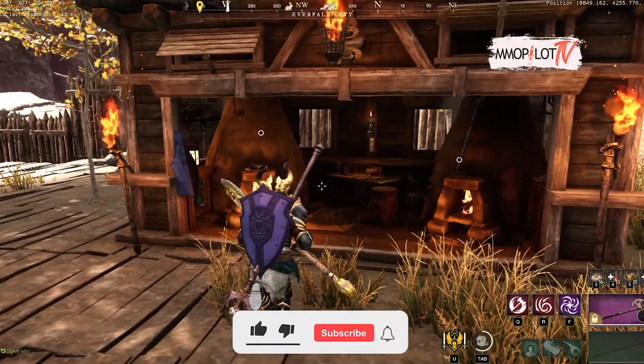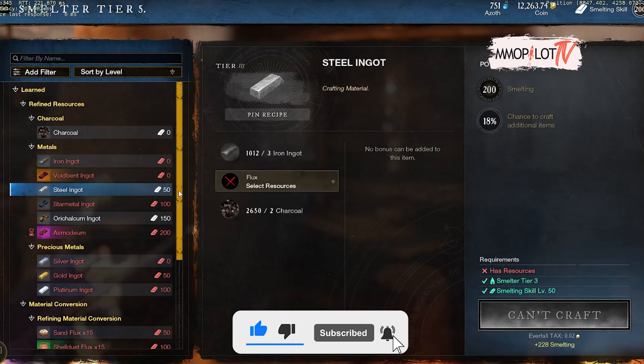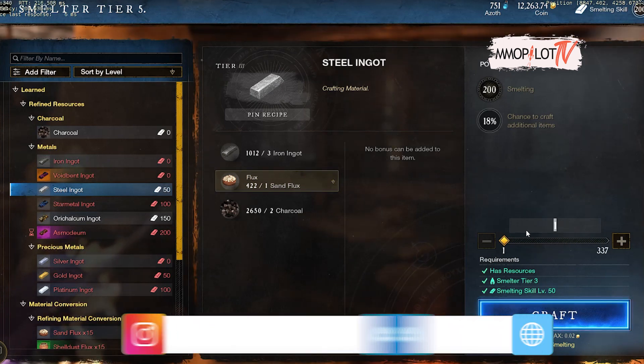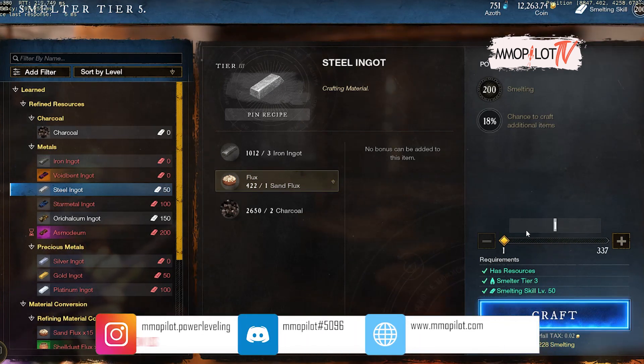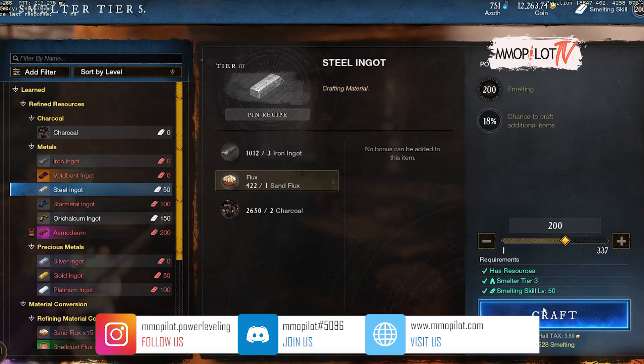There is a 400 gear score weaponsmith set in New World that will increase your crafted items' gear score by plus 10 if you own the whole set — that's plus 2 per piece. We will tell you all the weaponsmith equipment pieces and how to get them.